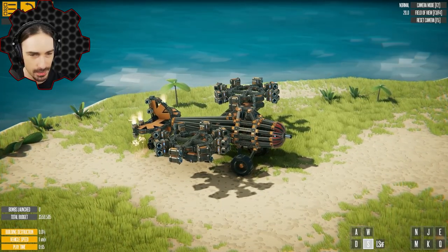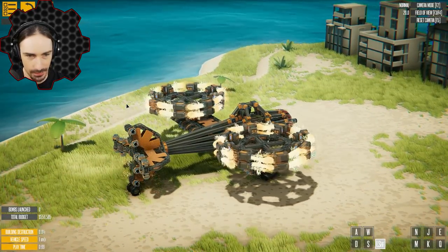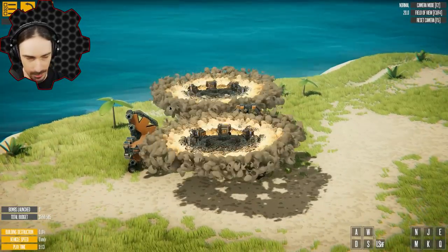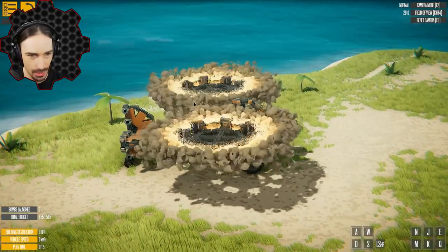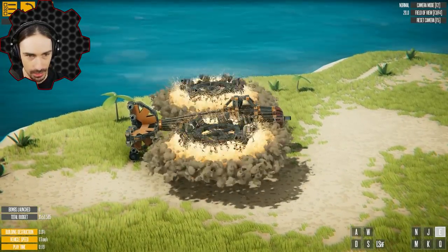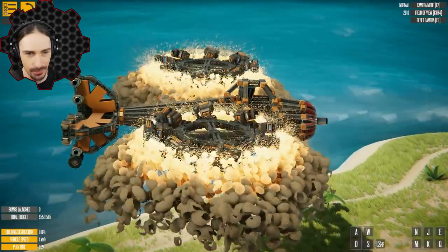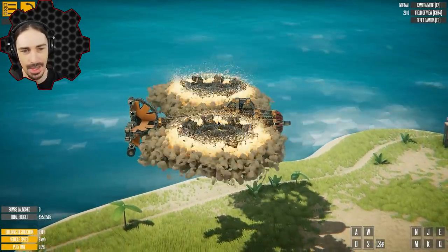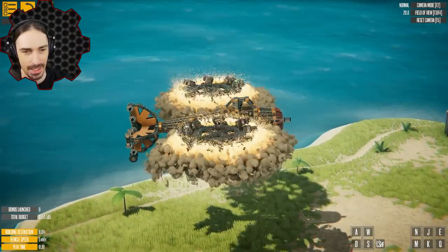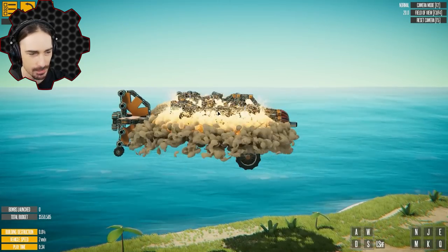It looks like W and S is pitch on the tail, and A and D is the yaw. Left shift — there we go. Some of these other buttons must be to angle these thrusters to go up and down. E and Q is up and down. This seems to be the most effective method for altitude control, as opposed to those air balloons — the air balloons are really floaty, it's hard to dial in altitude. But this method is actually pretty reliable.